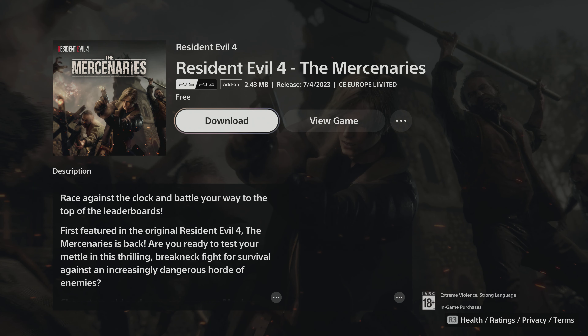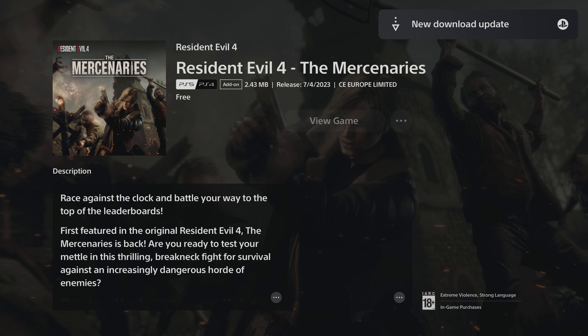Go to the home screen and on the bottom press down. Where it says 'Continue Game,' go to the right side and you will see a Mercenaries download option right there. Click on the download option and it will appear in your download list. Make sure your game is updated to the latest version to get Mercenaries.